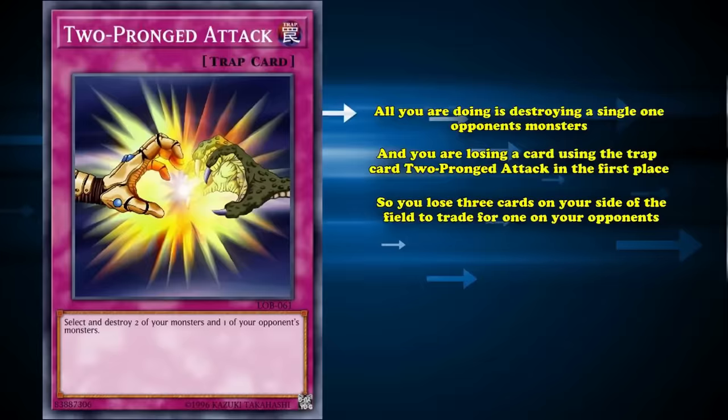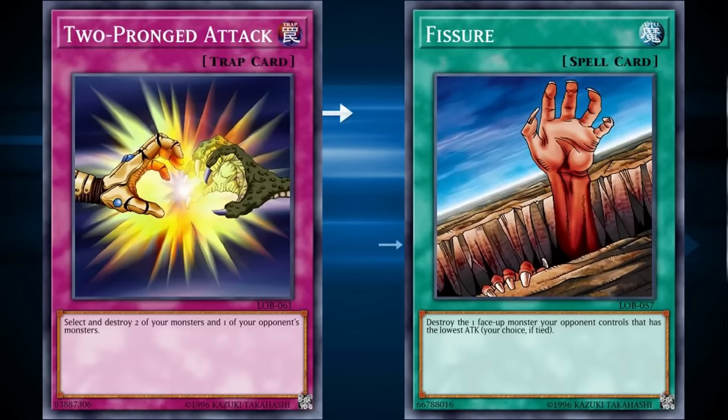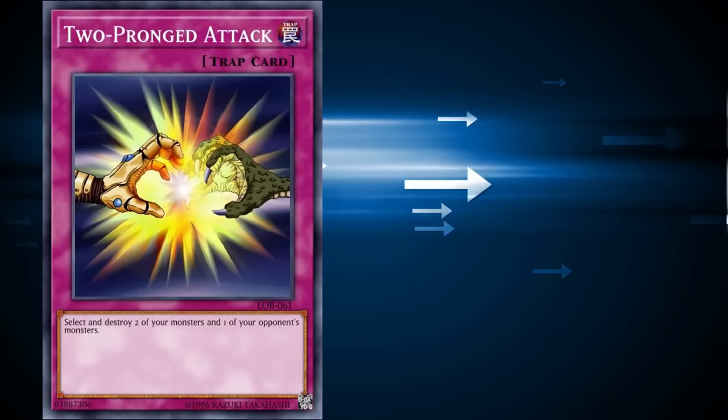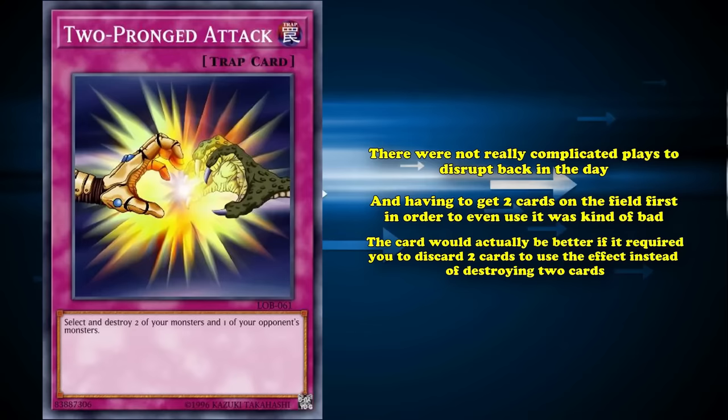This card came out when we had stuff like Dark Hole, Mirror Force, and even Fissure, which was a straight one-for-one trade. The only advantage Two-Pronged Attack had over Fissure was being able to select any monster you want and being a trap card usable during your opponent's turn. But there weren't really complicated plays to disrupt back in the day, and having to get two cards on the field first in order to even use it was kind of bad. The card would actually be better if it required you to discard two cards instead of destroying two cards, because at least you wouldn't have to dedicate resources to get those cards from your hand onto the field first.